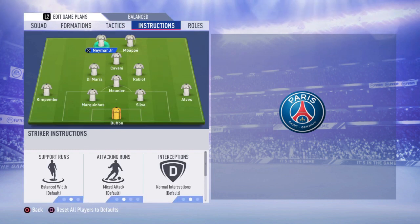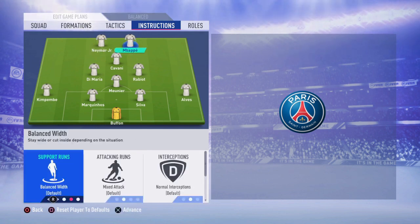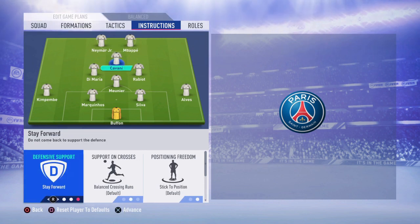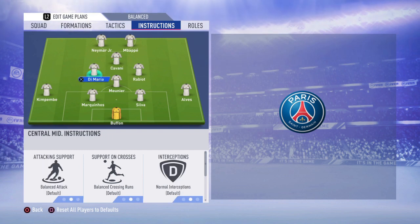Jumping to the player instructions, which are the most important: for both strikers, set Get In Behind and Stay Forward. They are so fast and will try to run behind the defensive line as much as possible. For Cavani at CAM, put Stay Forward — you need him as support on counter-attacks. Even with Stay Forward, don't worry, he will come back and help defensively too.